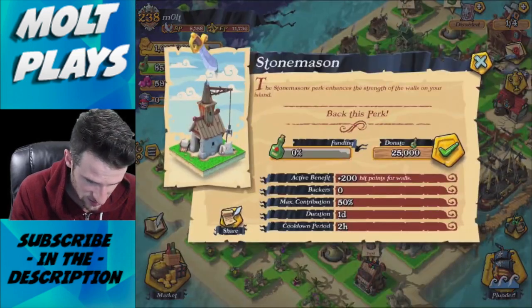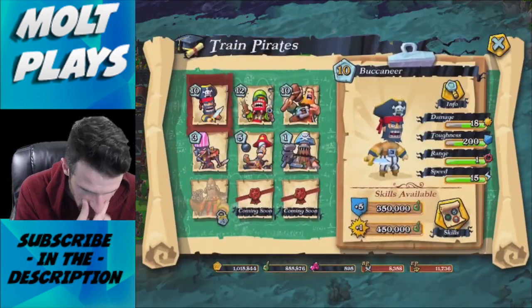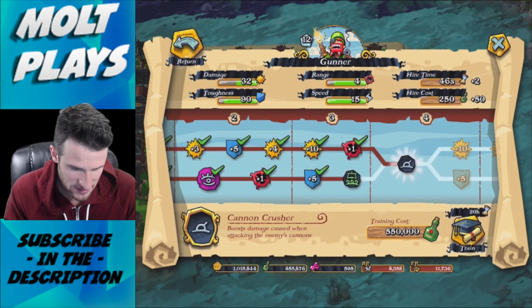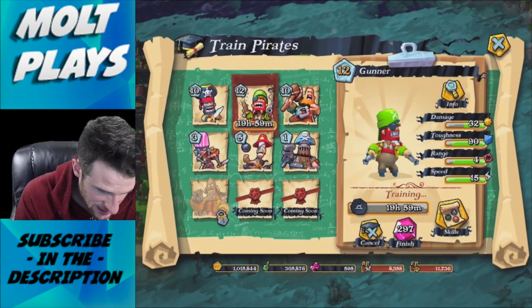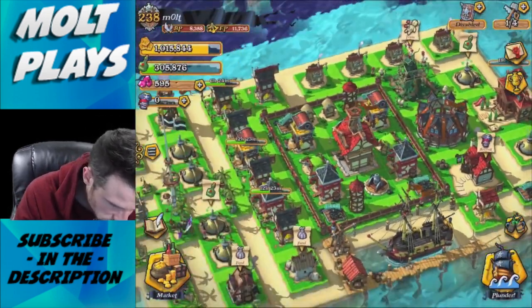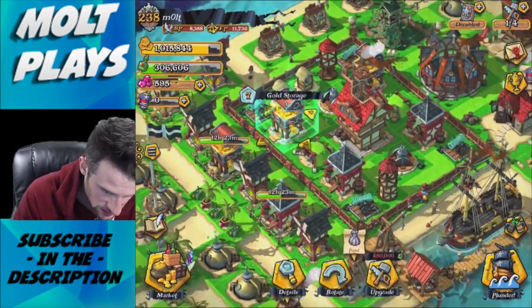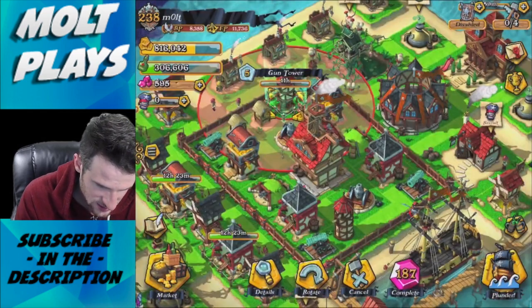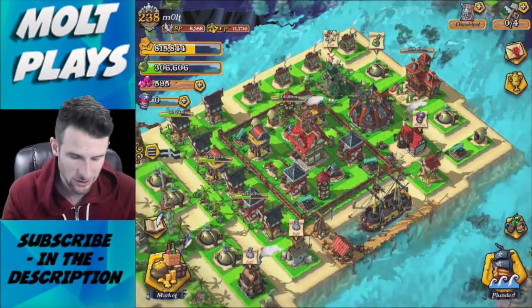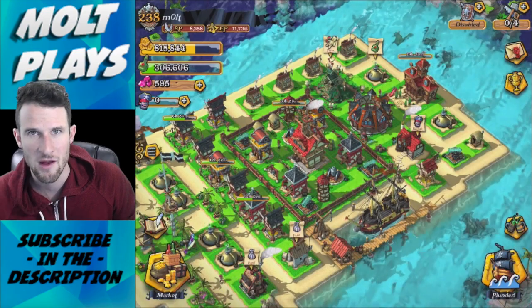That one wasn't too hot — we definitely rushed it because of the maintenance break. Maybe next time use five Juggernauts and a couple of Brutes. Let's finish this video by researching something — we'll train up a Gunner ability that boosts damage against enemy cannons. Our cannons are all upgraded so we just need to get our gold storages up. We can upgrade this gun tower — nice! That's it for today, guys. Thank you so much for watching. Keep calm and plunder on — see you later!